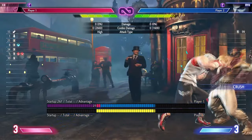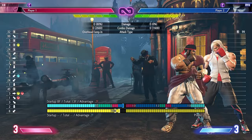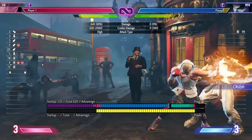Some counterplay is, if they are knowledgeable, they can always see this coming and go for a perfect parry. This also doesn't cross up if they back roll on wake up.